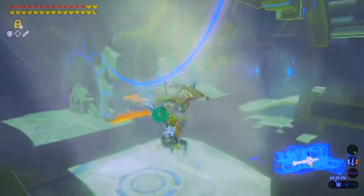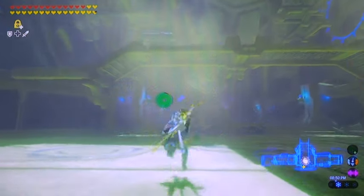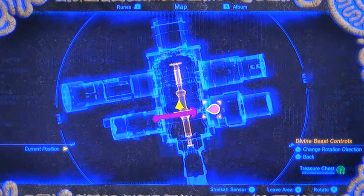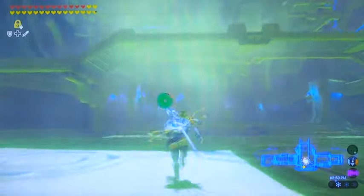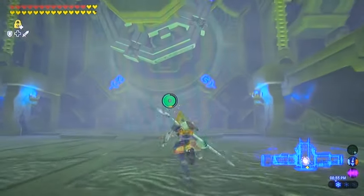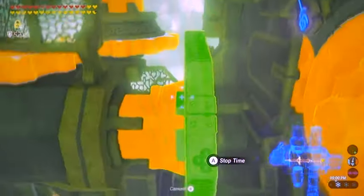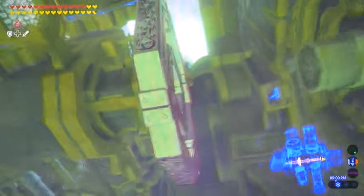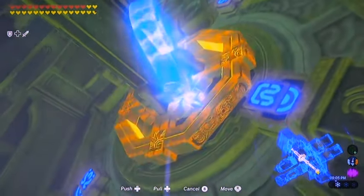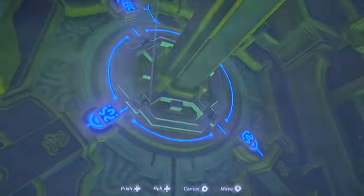Simply go to the front of the room — or back of the room, however you look at the map. Either way, we're looking for this great big metal round thingamajig. Simply pull that forward and just keep pushing it into the wall there, and eventually it'll get locked into place and start spinning this entire mechanism, and the door shall open.